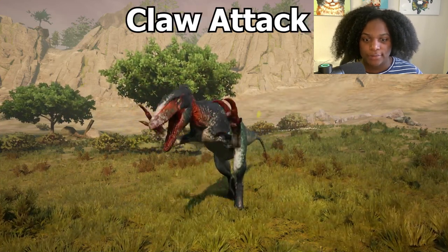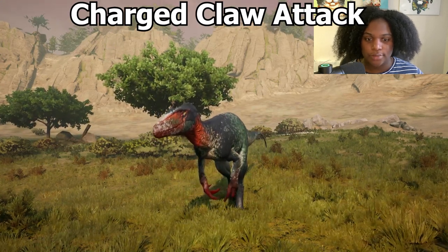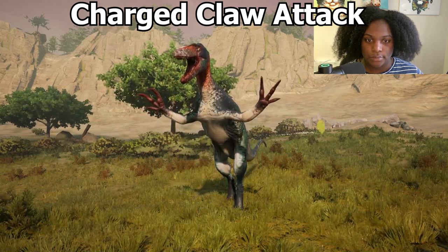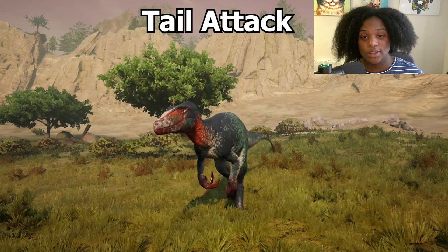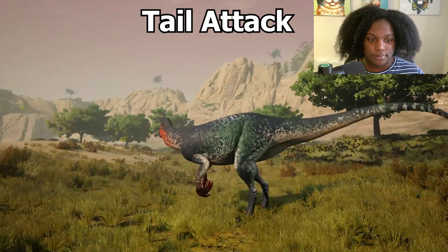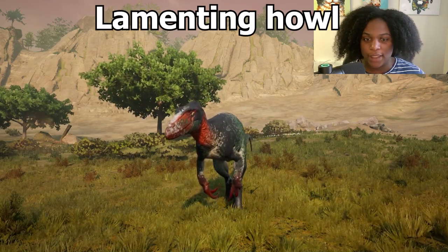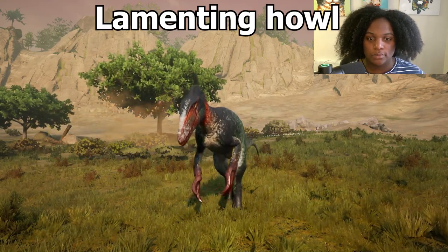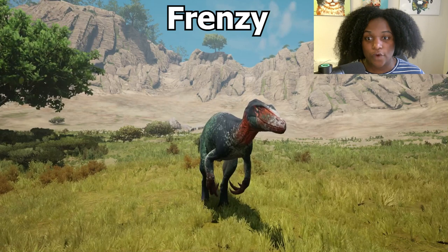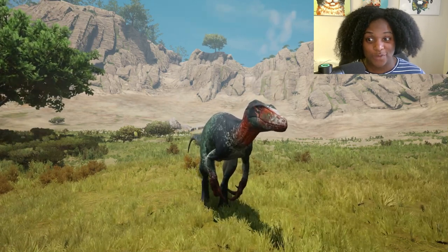Here are all the ability animations. First we have bite, claw attack, charged claw attack, tail attack, vampiric bite, lamenting howl, and lastly frenzy. That was kind of crazy.